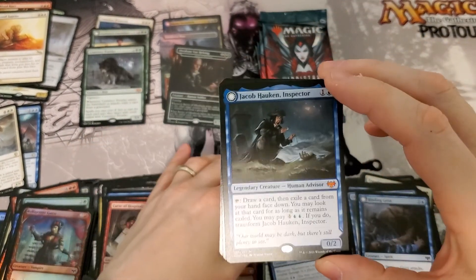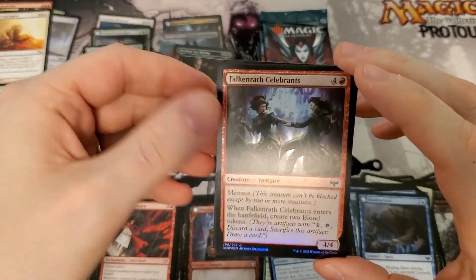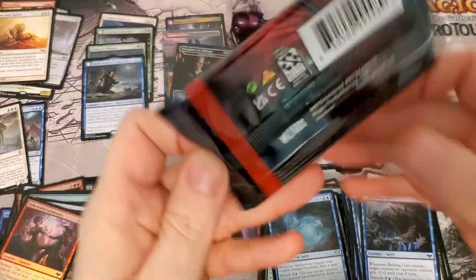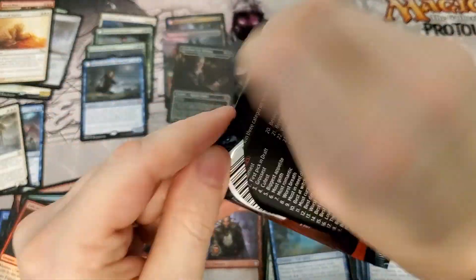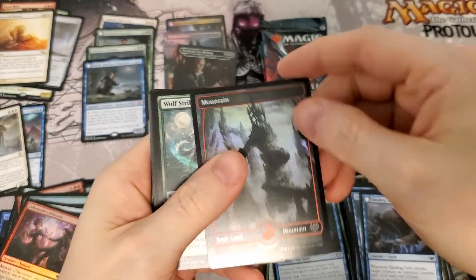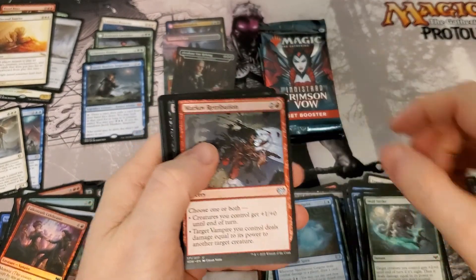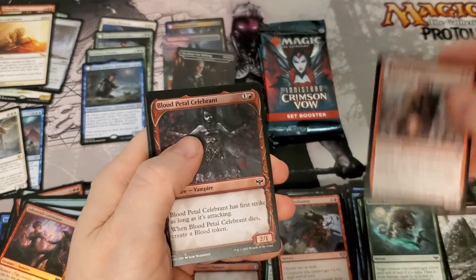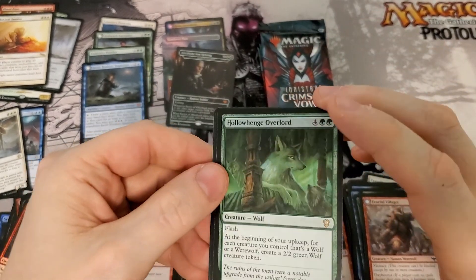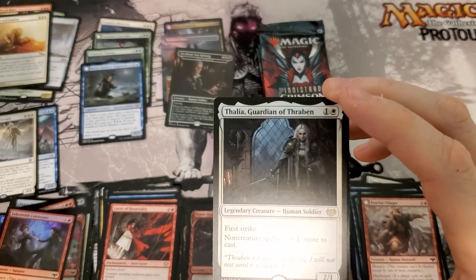There's a Mythic we've been looking for — it's Jacob Harkin Inspector. Nice. Celebrants. This was a checklist card — whoo, foil mountain, very nice. Come on, let's end with a bang — we're already doing really good. That's actually like a five-to-ten dollar Rare from Commander, so that's pretty sweet.